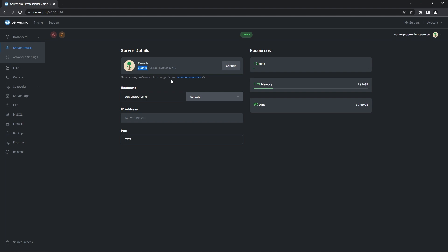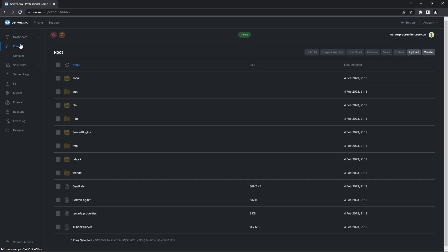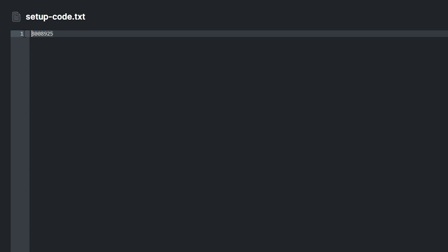Now what we need to do first is find the setup code. There are two ways to do this. Firstly by heading over to the console — there you'll be able to find the setup code at the bottom. Another way is by heading to the files tab, opening the TShock folder and then the setupcode.txt file. You'll also see the setup code there. Right click to copy that code as we're going to be using it later.